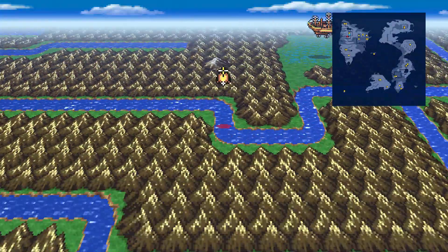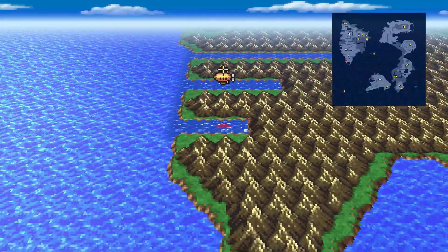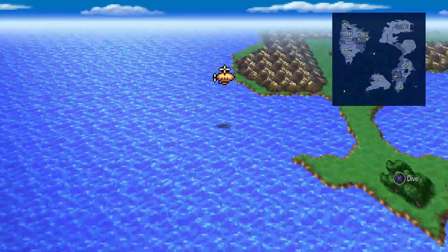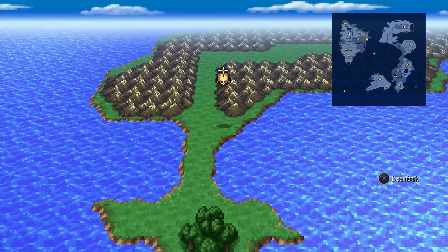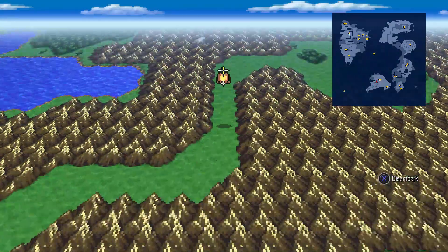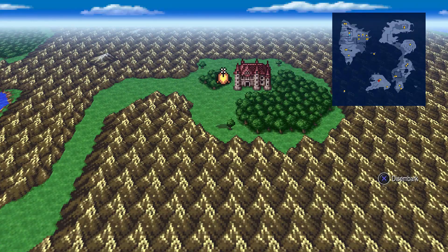From here we're going to fly it toward the south and go all the way back to Doga's Manor. Go to the very bottom continent and approach it from the south. You will go through the narrow passageway and work your way toward the north. Find a good landing spot up there and then proceed inside of Doga's Manor.